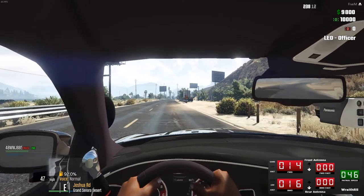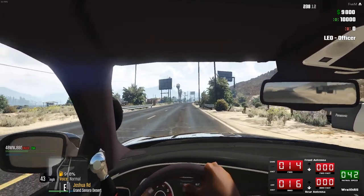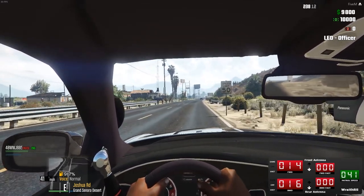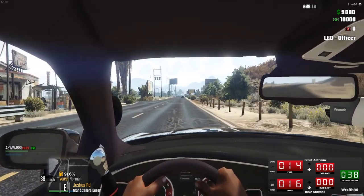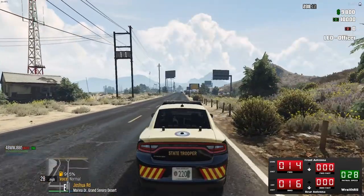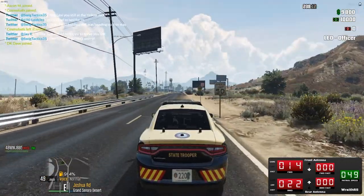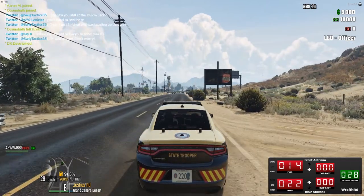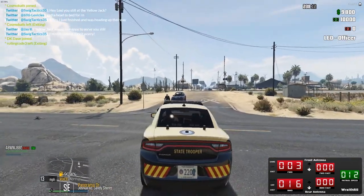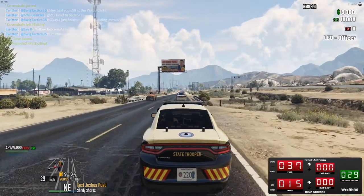One of the rules in the community is no robbing banks or convenience stores unless there are 12 police on. At the moment there are only nine, so we're probably not going to see any bank robberies or hostage situations. We also don't have SWAT established yet — it's coming but not yet. So don't expect anything too crazy, but we're going to have some good traffic stops. I wonder if that's the same sheriff we saw speeding.